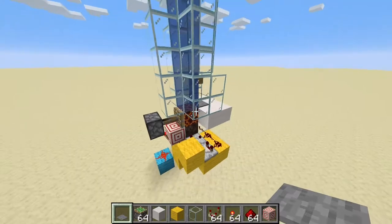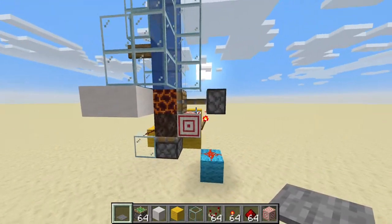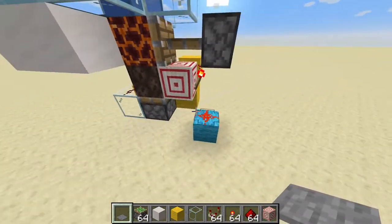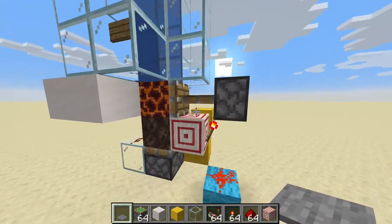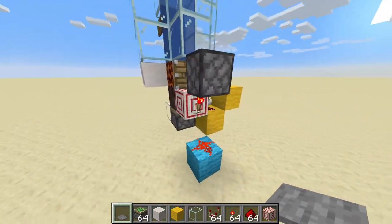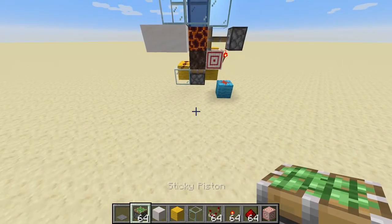This design is pretty small, really quite nice. It uses magma blocks and soul sand like all of these elevators do, but it also uses the target block. So guys, now I'm going to be showing you how to build this thing.